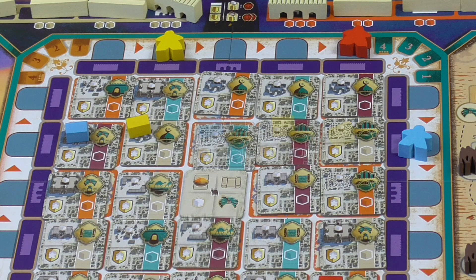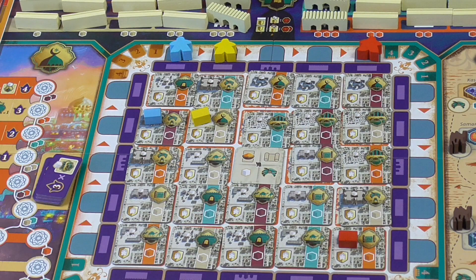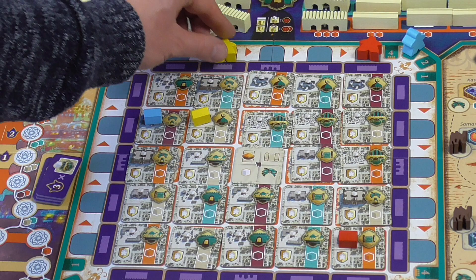Now we've finished the round — everyone has taken their three actions. It plays really quickly once you're familiar with it. Now we queue up for round two, starting from the back. I'm at the back so I go third, the High Courtier second, and the Corrupt Magistrate first. You can manipulate this turn order with camels, but we haven't collected any yet — we'll come to that soon enough.